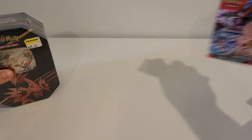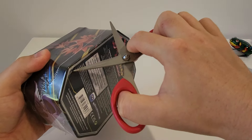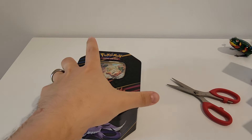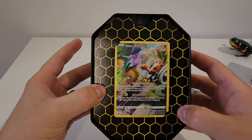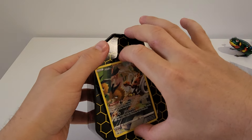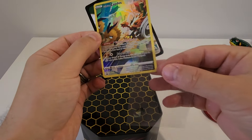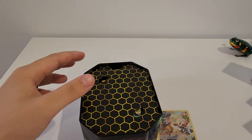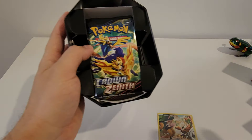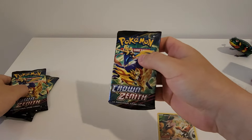I reckon we go oldest — let's take it back to Crown Zenith. Got this one on a bit of a discount. We've got our promo card: Galarian Zapdos. Awesome promo card. Four packs. Let's see how we go.